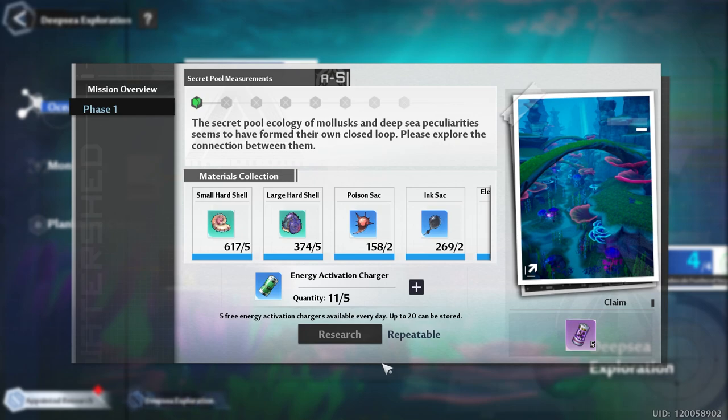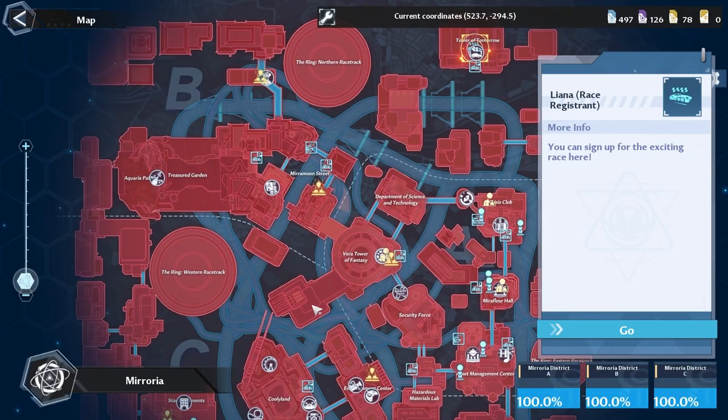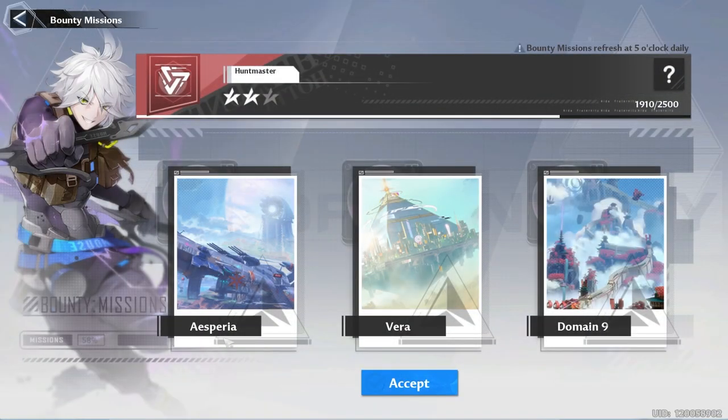The last thing in the casual tab is appointed research. Pay attention to your energy — you get five free energy a day unless you reach the maximum of 20, so make sure it doesn't cap. Also make sure you go racing before the month ends, which should be on Saturday, to get your easy 400 Mira. And do Mia's Kitchen because it gives lots of experience and resources.